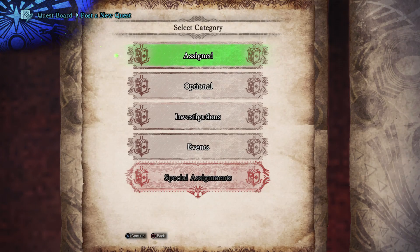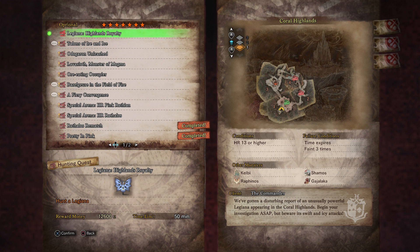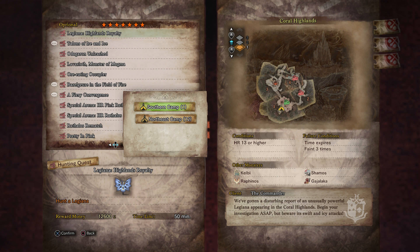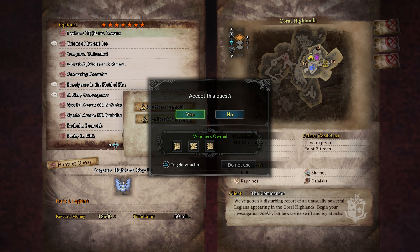This is a 7-star quest. We need to hunt a Legiana. Reward money is 12,600 zenny. It's from the commander — pretty standard text, so I won't read it. I'm going to go to the northeast camp for this one and we will use a voucher.